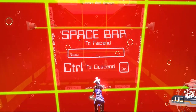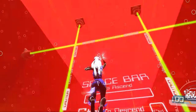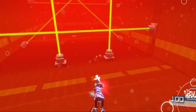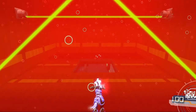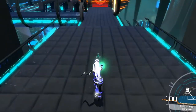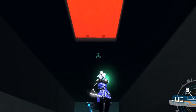Spacebar to ascend, control to descend — so I go up or down. I'm swimming — there's a laser chasing me! I'm assuming this is more tutorial. It's really hard to control this game; I've got to figure out how to change these controls.